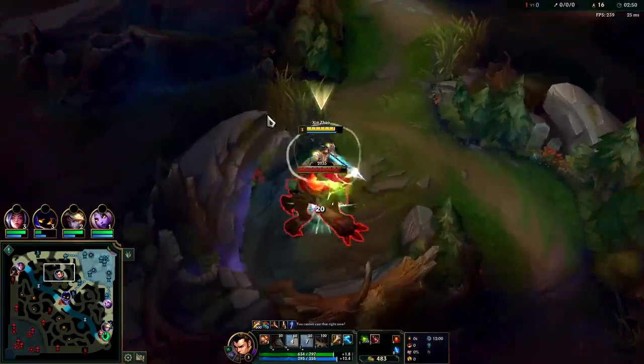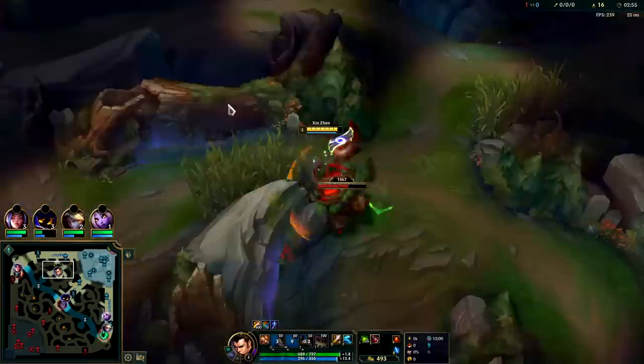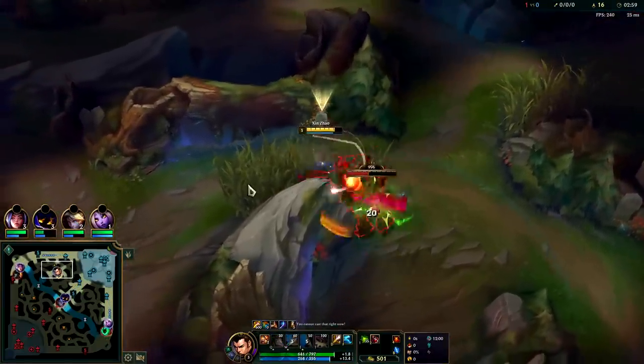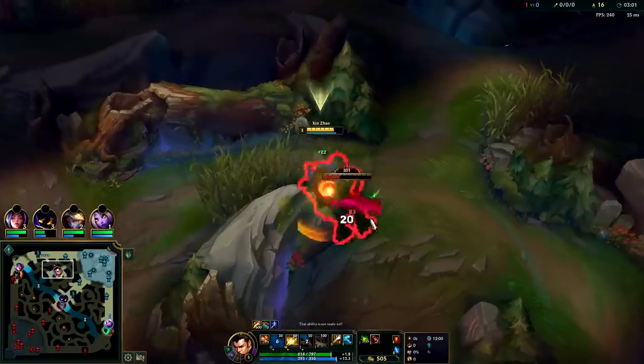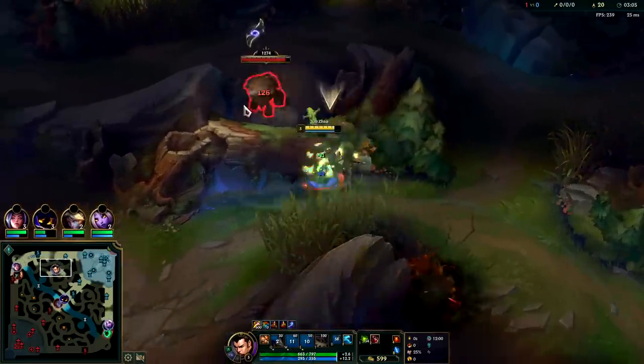Auto attack Q reset. Always try to pull it into the brush so you don't get cheesed — you never know if the enemy jungler is going to do a stupid route. I've been invaded by a three-camp-clear Viego before. It's really silly when it happens, but it does happen — so you've got to be ready for it.